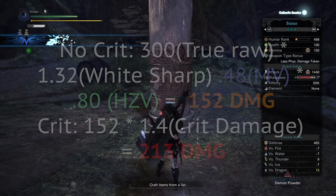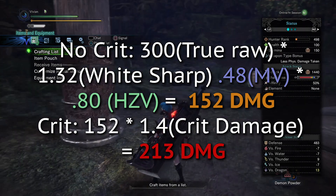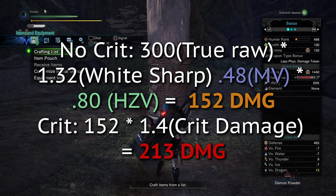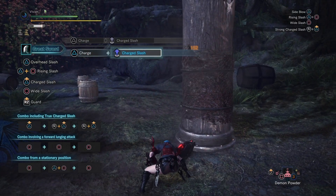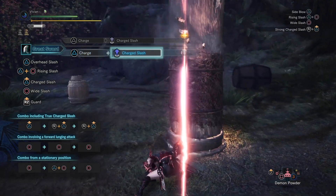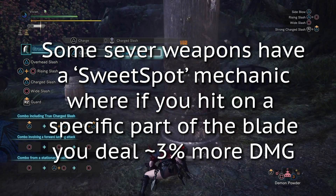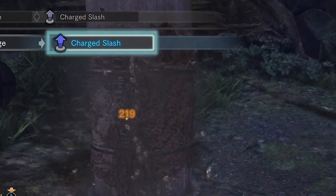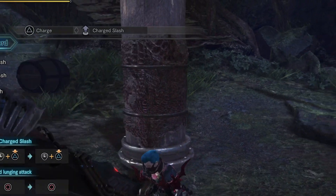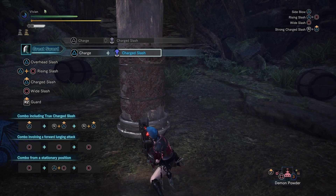So now we can simply plug this hit zone value of 80% from the training pole into our formula. With our Greatsword build at 300 true raw and white sharpness, on a level 1 charge slash we deal a total of 152 on a non-crit hit and 213 on a crit. Also, quick side note: some sever weapons have a sweet spot where if you hit the target with a specific part of the blade you deal about 3% more damage. So if you've ever seen your damage numbers increase when hitting a training pole on the exact same attack and build, that's probably why.